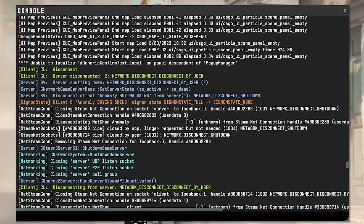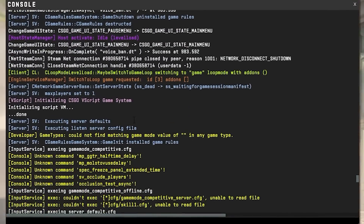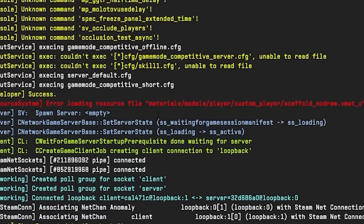Number five: it's much easier to distinguish text in the Counter-Strike 2 console. They've also made the text color-coded, so now it looks like actual code.